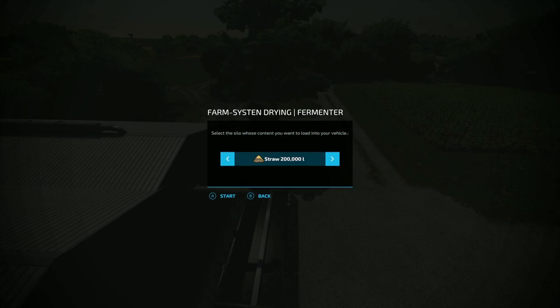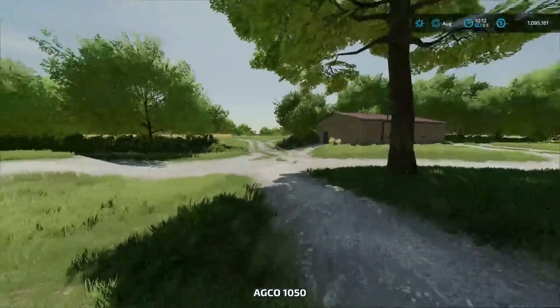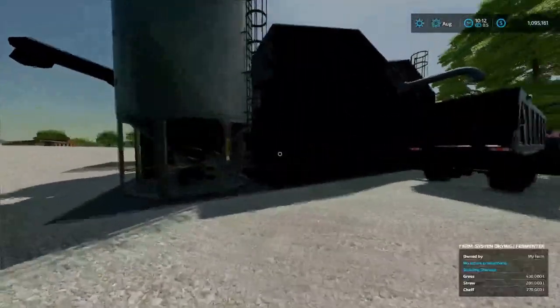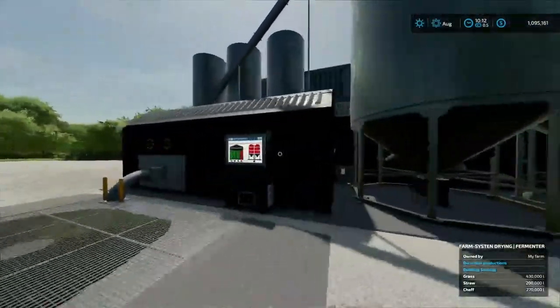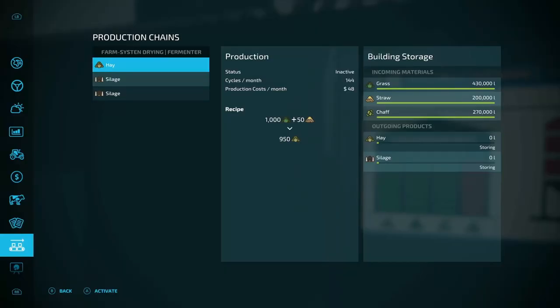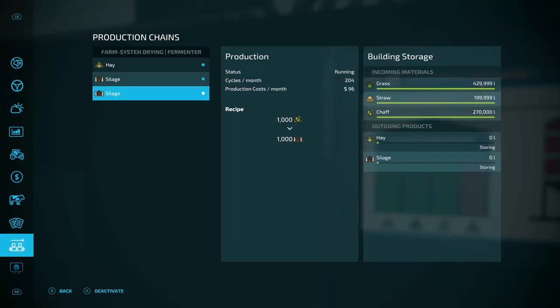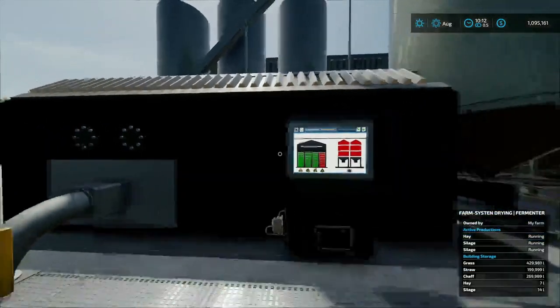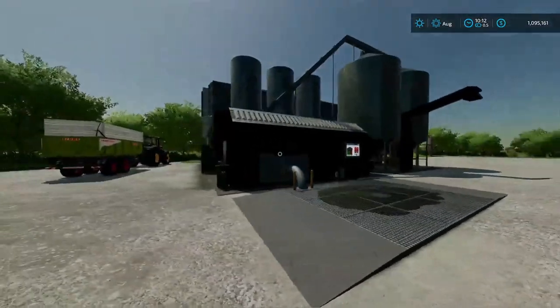It also holds 360,000 liters of silage and 400,000 liters of hay. At the moment we don't have any hay or silage in here. We're going to turn this on and see how fast it goes — test it out. Turning on everything now, it's going up pretty quick, already at five liters. Keeping everything on storing at the moment.